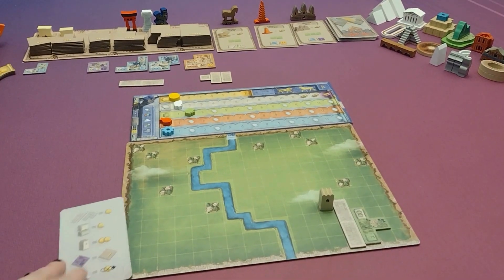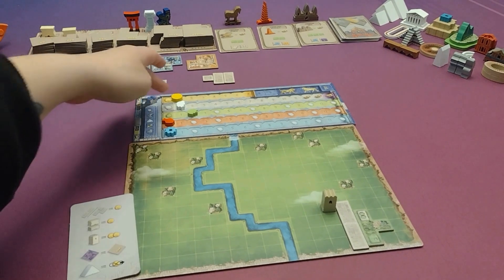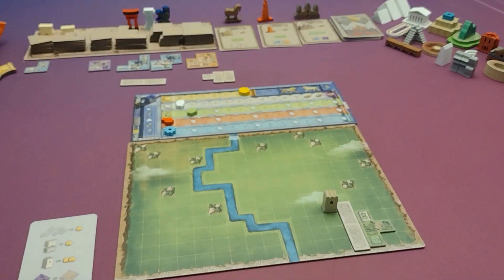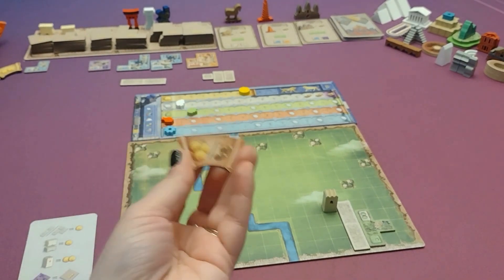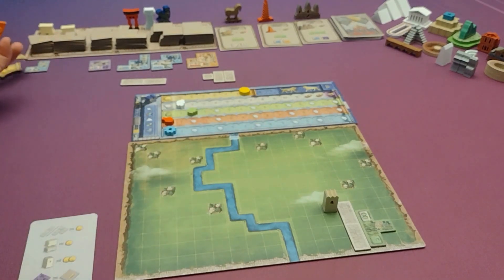Again, players are out of the round once they have spent all their money, and then they will reset their money for the next round so they can buy more things. New buildings will come out, and the monuments always refill automatically so that there are always three available, at least until the deck runs out. Players can also take out loans for an extra $2, which will be paid back at $3, or lose the player two points if they never are able to pay back that loan.